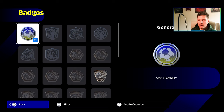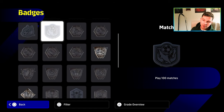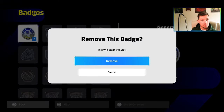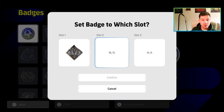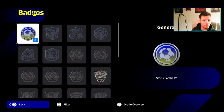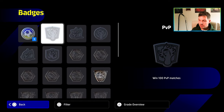When you go in, you'll probably have a couple unlocked and some still to unlock. They have different grades. If you have your basic badge, you can select whichever one you want — remove it or add it. If you click one already unlocked, it brings it up and you pick which slot to put it in. You can put it in any empty slot or override one. Once confirmed, it's numbered as first, second, or third slot. I have one in the first slot and one in the third slot.